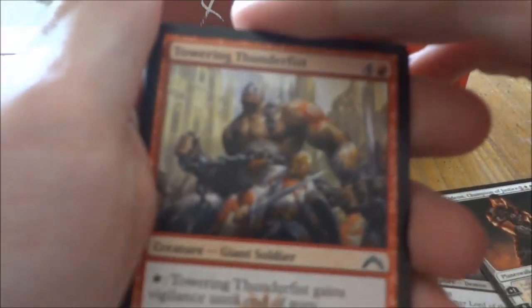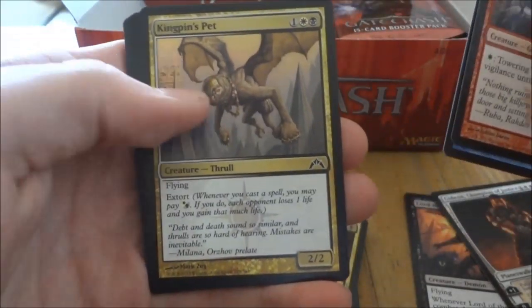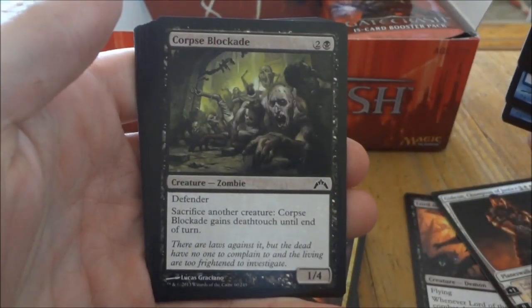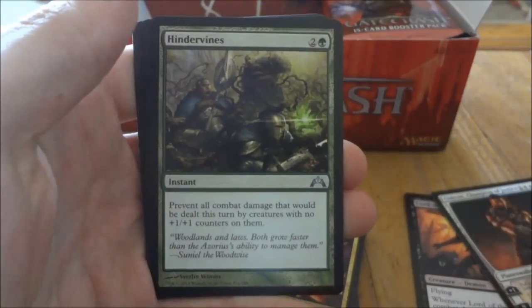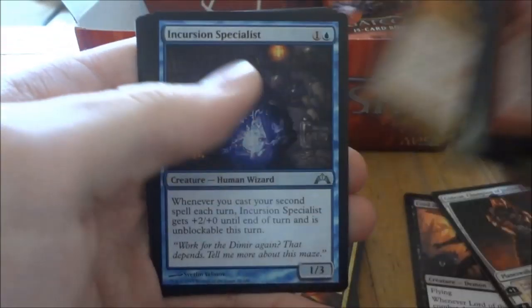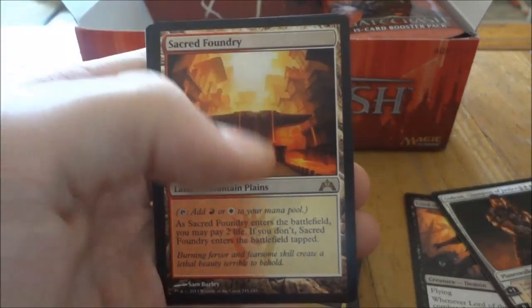Last pack in the middle. Hindervines, Ordruun Veteran, Incursion Specialist, and our rare is a Sacred Foundry. Another land, sweet. Got an Island and a Soldier. More of those soldiers.